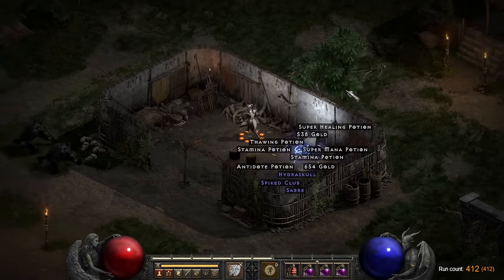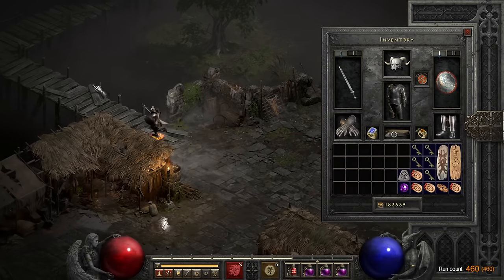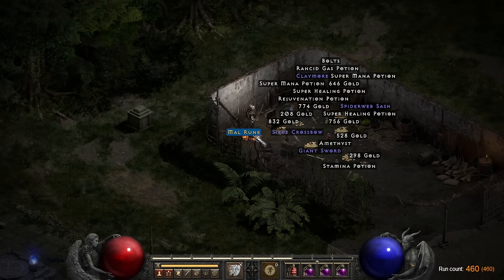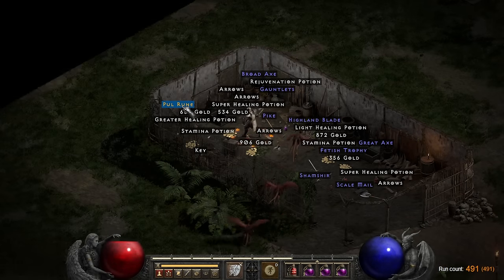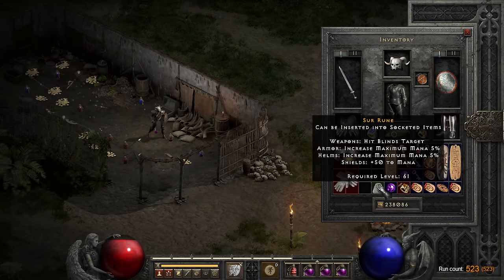My first decent drop from something other than a super chest came on run 412, when a log gave me a Lem rune. I had a staff with Teleport charges on my weapon switch, but I only used it to teleport from the waypoint into the first hut to save a little bit of time — using it too much would mean repairing it too often, costing both time and gold. On run 460 I found a Mal rune in the very first chest, followed by a Pul rune 30 runs later, and then the highest rune so far — a Sur rune — another 30 runs after that.